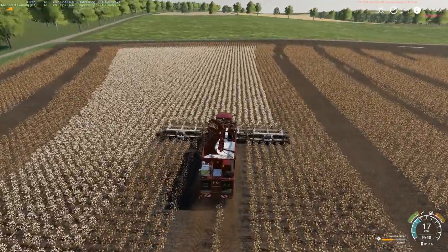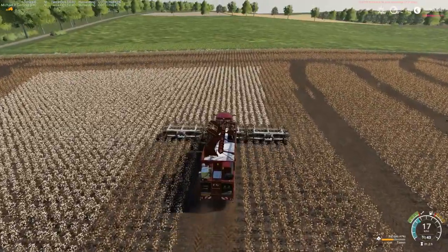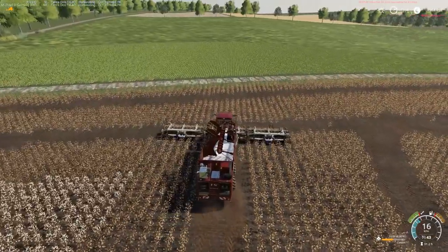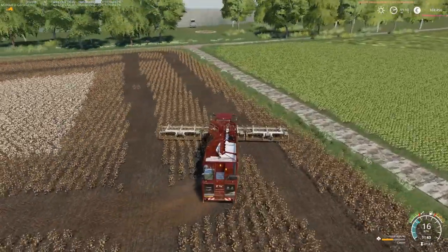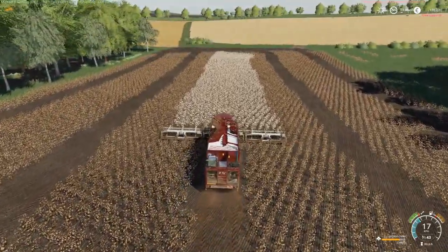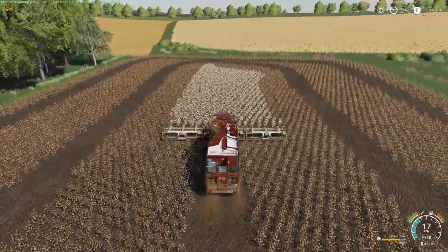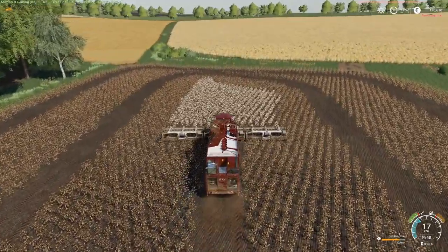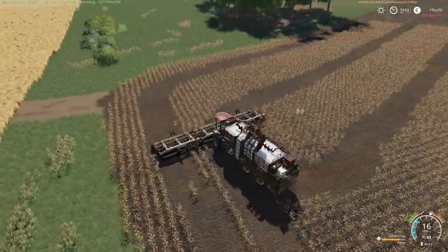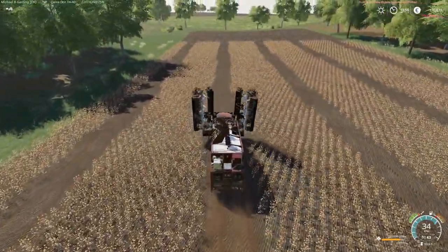We got all three fields harvested. The final little strip of cotton is done. This combine is 75% full, and the other combine I tried to take a shortcut to is 60-65% full. We cannot park both of these over here.